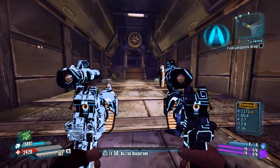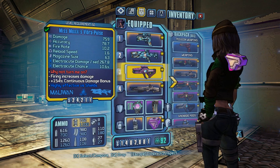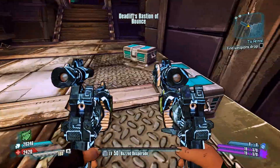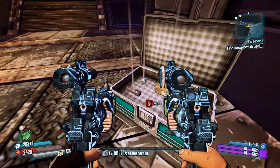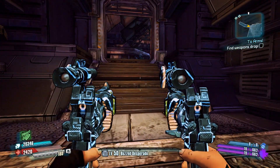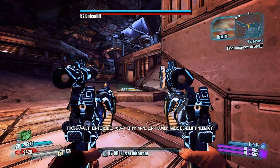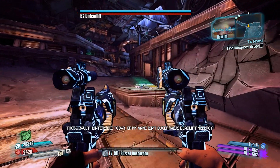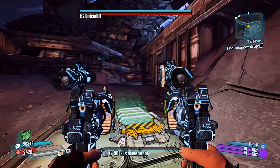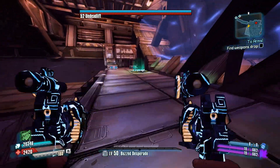I've done plenty of Deadlift runs in the past, but I've never done an Undeadlift run. I think it would be helpful to get out Moxxi's so I can destroy some shields. Deadlift can be a little bit nasty at level 50, especially if you're very heavily shield-based. My Nisha character is very reliant on shields, and he's electrical. If you don't manage to shoot the electrical bubbles before they hit you, they can do tons of damage and just absolutely destroy your shields. They didn't get the voice actor in to change the voice acting lines — not too surprising. But as you can see, his name is Undeadlift. It'll be interesting to see what changes we get from the fight.